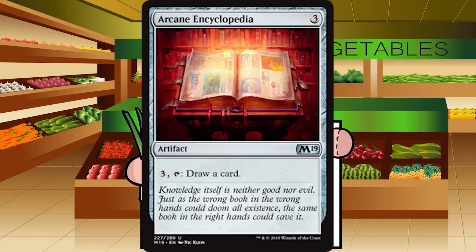Up next is Arcane Encyclopedia — three generic mana for an artifact at uncommon. Pay three generic mana, tap it, draw a card. This is essentially Jayemdae Tome but strictly better — it costs three instead of four and the activation is also three instead of four. I'm going to actively start playing this in late-game decks like blue-black control because the card advantage is huge and it's an amazing mana sink. But if your plan is early attacks, don't touch this. C-plus for Arcane Encyclopedia.